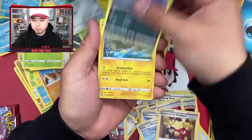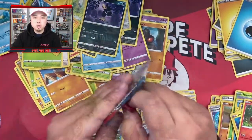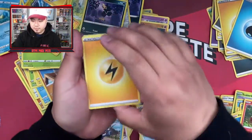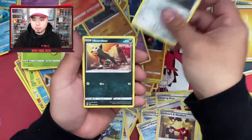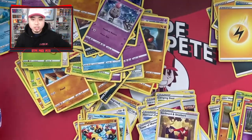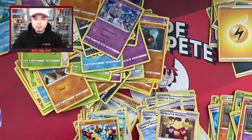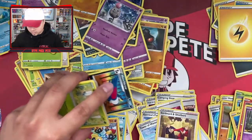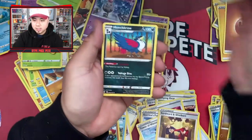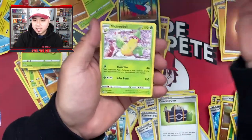Pack twenty-three: electric energy, Galarian Ponyta, Pig Knight, Pawniard, Houndour, Jangmo-o, Gligar, Spoink, Boltund — and a Phanpy. Getting a little nervous having not gotten many of the cards I want. Pack twenty-four: bad edges again — Durant, Camping Gear, Honchkrow, Bellsprout, Meinfoo, Yamper, Glammeow, Corsola, and a Victory Bell rare non-holo.